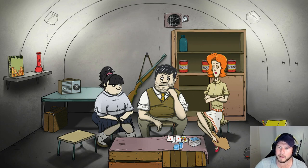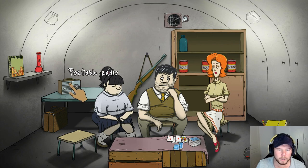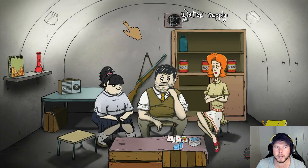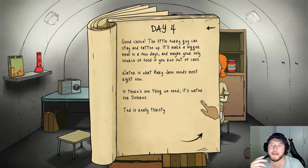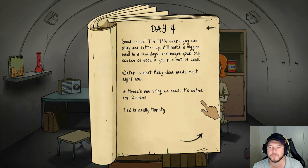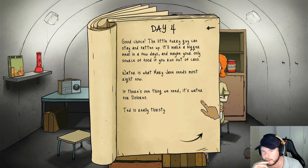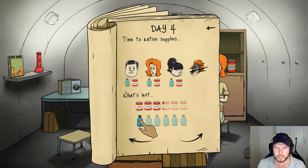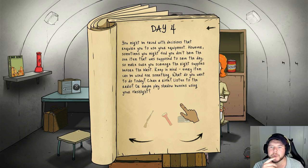He's not back yet. How do I check? Portable radio, suitcase, rifle. There's nothing really else to click on. 'Good choice - the little furry guy can stay and fatten up. It'll make a bigger meal in a few days and maybe your only source of food if you run out of cans.' What does Mary Jane need most right now? Water. Ted is really thirsty. It is the second day - everyone eat up!